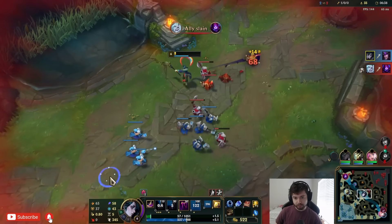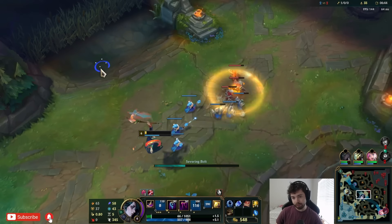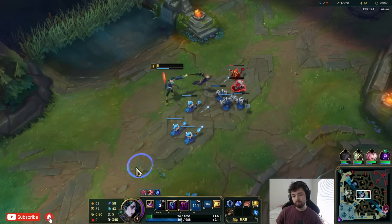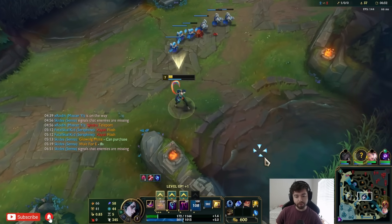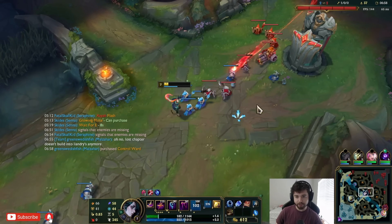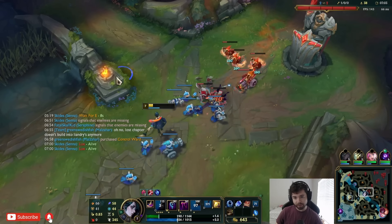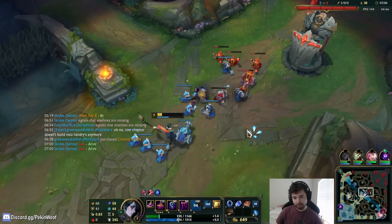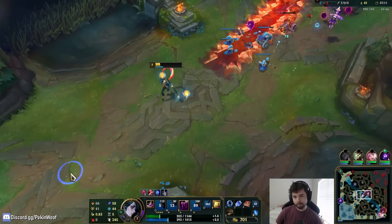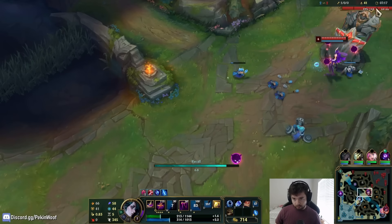I should have done QW — the lightning bolt — rather than that. That ability executes when people are lower, dealing bonus damage, and it has significantly longer range. Let's try shoving this out at level 7 with QE for the rift. It doesn't shove out that well. I don't get the cannon. Oh well, we're still learning.